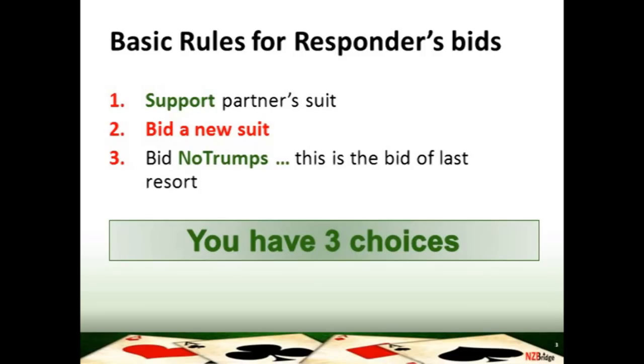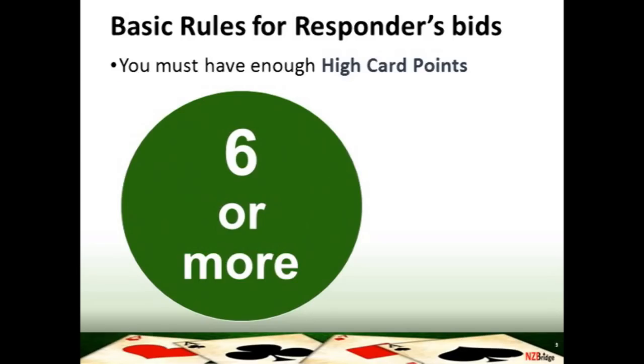In this lesson we're going to be looking at you bidding a new suit. You're going to change the suit from your partner's opening suit, and a change of suit bid is forcing. A forcing bid means that your partner must re-bid. You will remember the rule: when your partner has opened the bidding one of a suit, you must squeak with six.